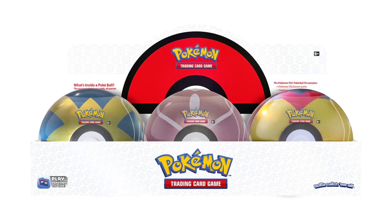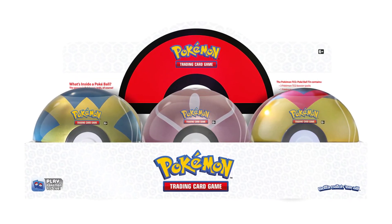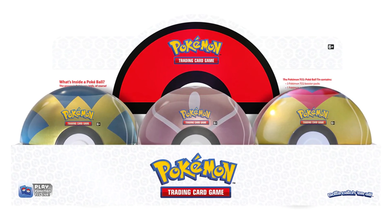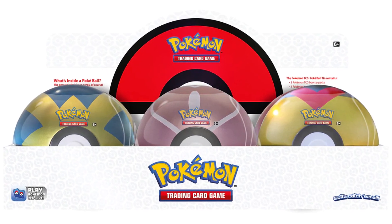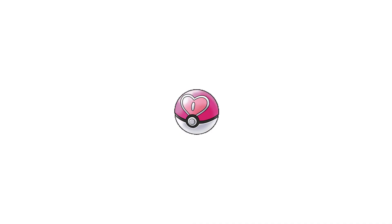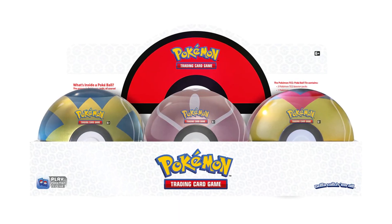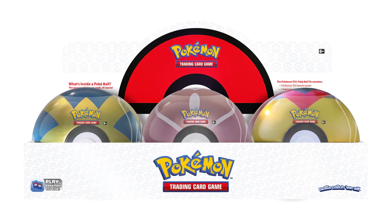The next item releasing on May 6th is the six new Pokéballs for Spring 2022. These are items we've seen released time and time again, however this time there is a new Pokéball they're adding to the mix that we haven't seen before, and that is going to be the Love Ball. I honestly didn't even know this ball existed till now, but it's actually pretty cool. It's pink, so if you have anyone who loves pink Pokéballs, this might be a nice little gift to give them. At the moment, we don't know the current pack selection for these tins.